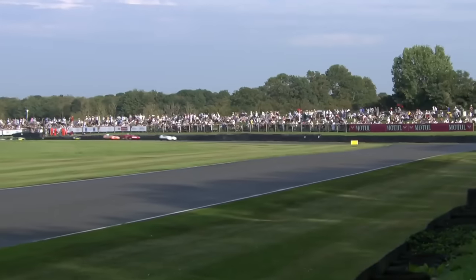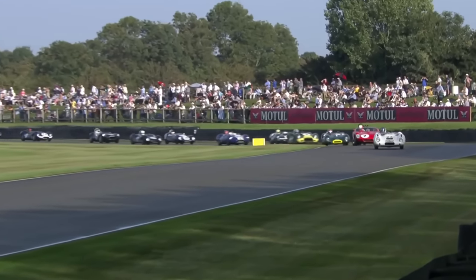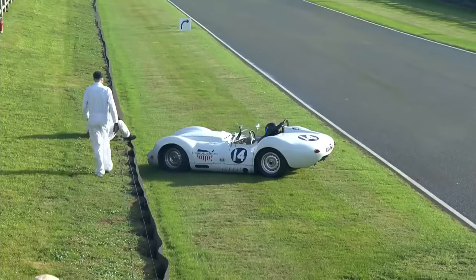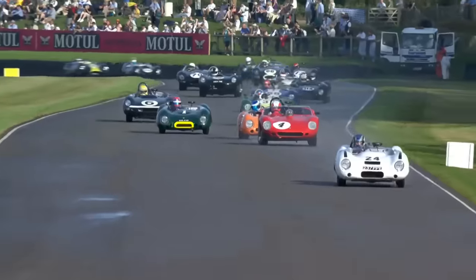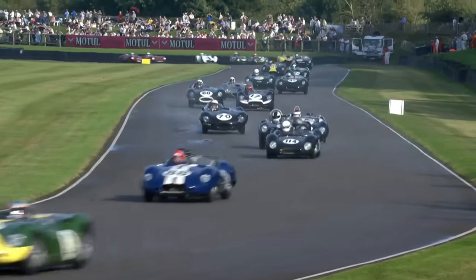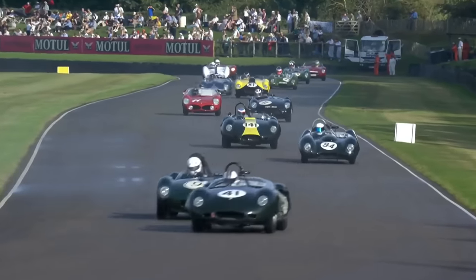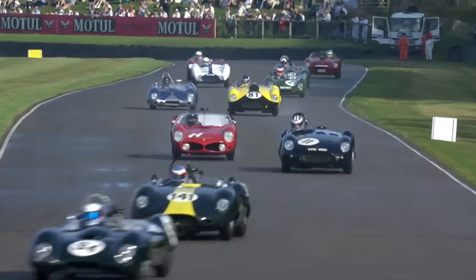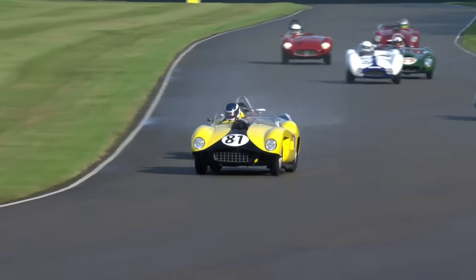It hasn't worked out at all for Ollie Bryant - he's down to fourth. Ollie Bryant initially got a really good getaway but then seemed to have some wheelspin. The number 14 car of Matt Green has gone off there early on - we saw the tire smoke. Everyone else further behind, albeit Matt Green, has come through safely. The beautiful Jaguar D-types are out there a bit further down the grid.